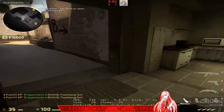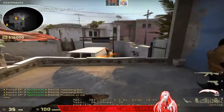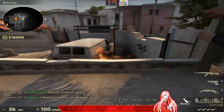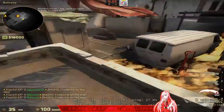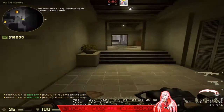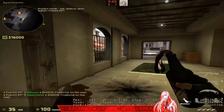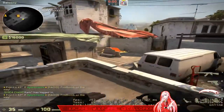For a Molotov on van, come out here and Molotov van — make sure your molly bounces off this wall, because if you throw it without the wall it will not molly van at all. If you want to molly bench while running out, come to this window, run and throw, and it'll land back bench — you've got to do those on the run.